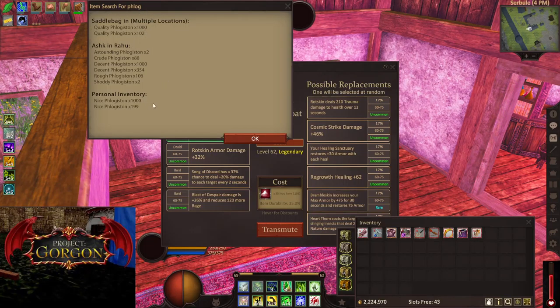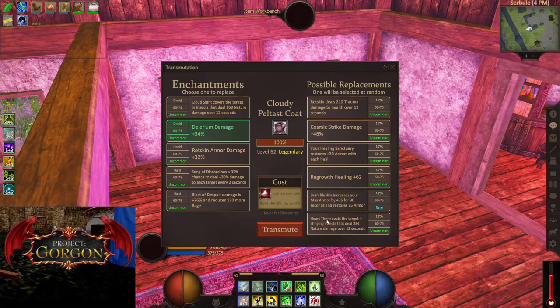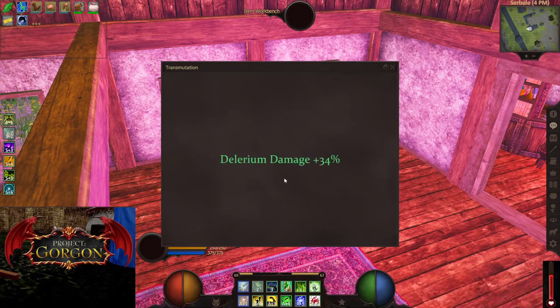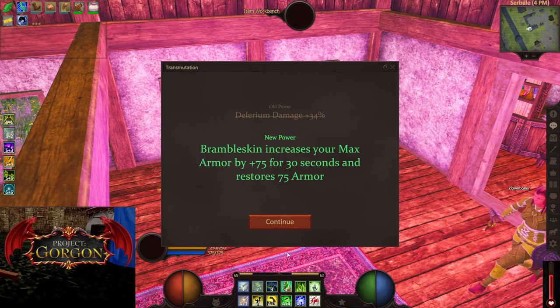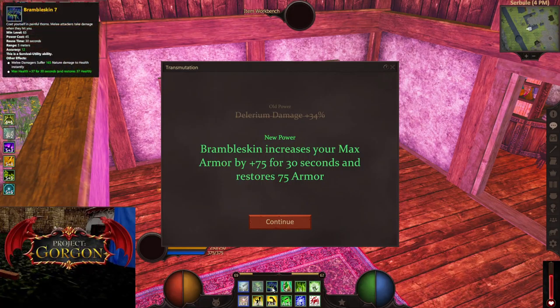So right now I want to change this one, so I'll click to transmute. I have no idea what it's going to be. It's a bit random. It also says beware — it'll attune the item to you. That's very important, because I could not transmute stuff for somebody else. Once you click it, it's yours, you cannot trade it anymore. We got bramble skin — I use bramble skin since I don't have that many healing skills on Druid. It restores armor and boosts my armor, so it's really good. I'm going to keep that one.